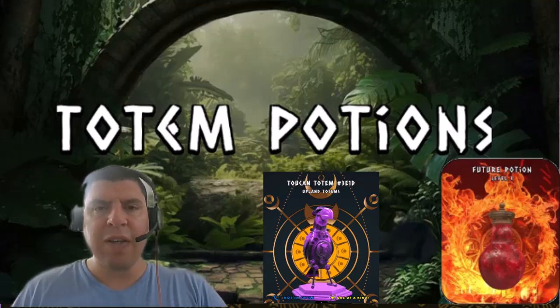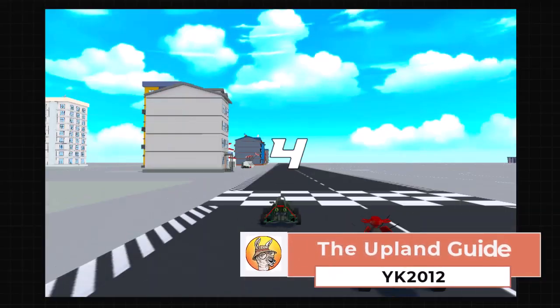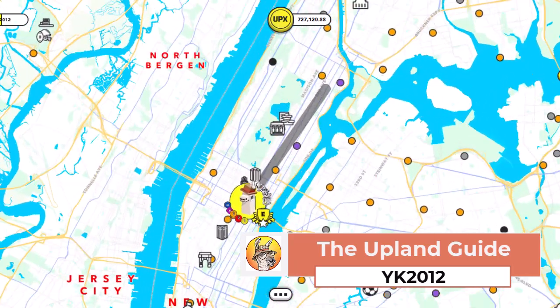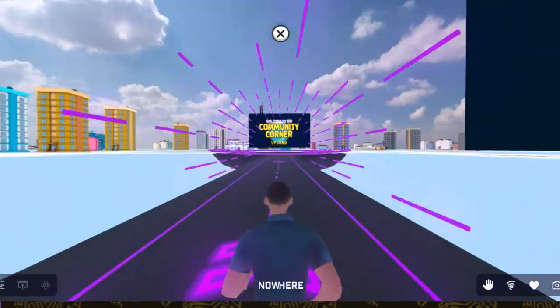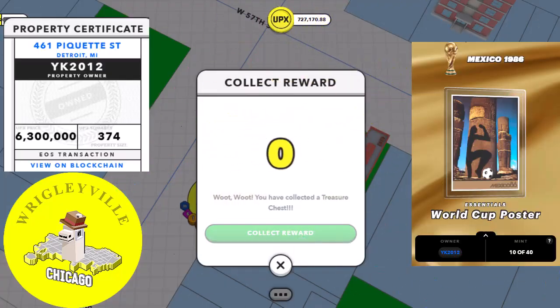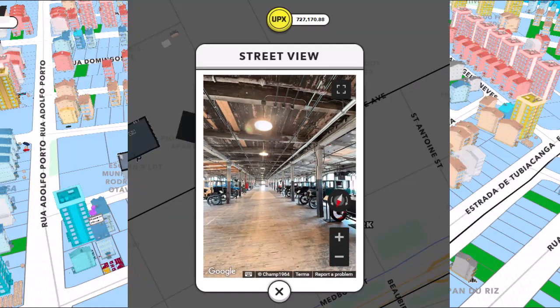In this video, I'm going to talk about the 5 things you must know about these totem potions, and what you should do if you have a totem that you don't like and want to exchange it for something better. I'm YK2012, founder of the Upland Guide. I'm here to unlock the secrets of the Upland Metaverse. On this channel, you can find everything you need to build your Upland Empire — expert tutorials, winning strategies, pro tips and tricks, and a lot more. Hit that subscribe button and ring that notification bell to stay ahead of the game. Remember, knowledge is power, and in the Upland Metaverse, that knowledge is truly your most valuable asset.